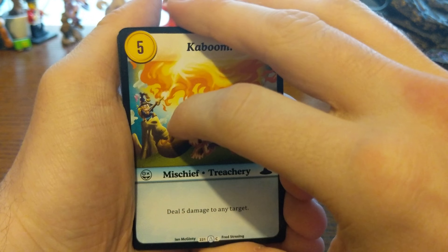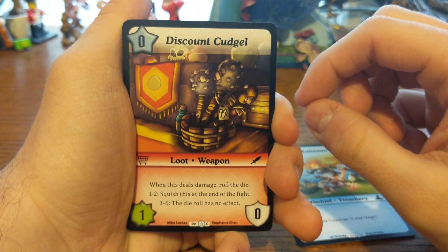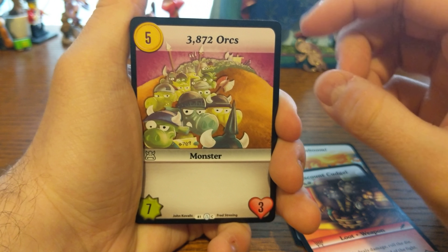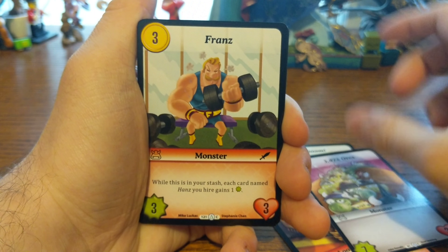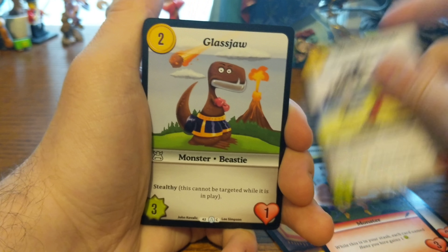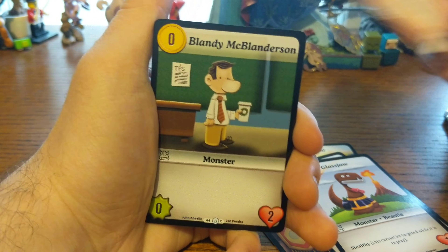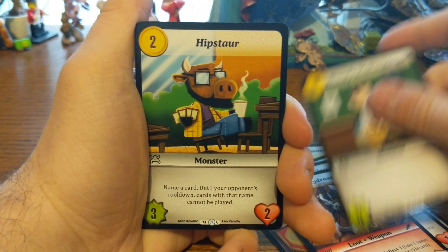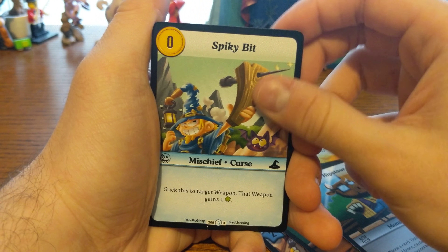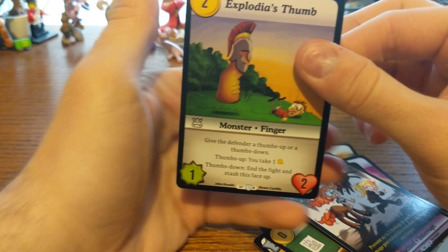We're just going to open this straight and see what we're looking at. So we got: Kaboom — the artwork's pretty fun in this — Discount Cudgel. As you can see, they're keeping with their humor. 3,872 Orcs. No more, no less. Fronds. The Walking Dreads. Glassjaw. Hydrax. Blandy McBlanderson. Hipstar. Spiky Bit. Nope. And Explodious Thumb.